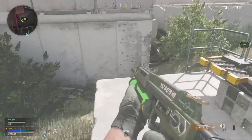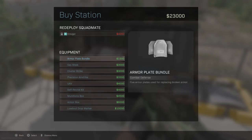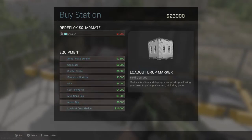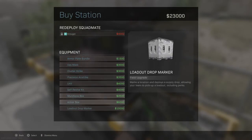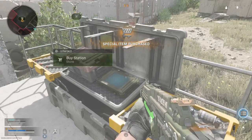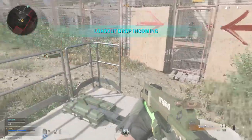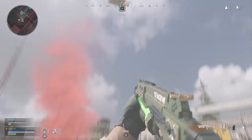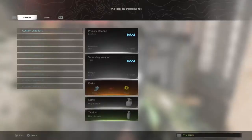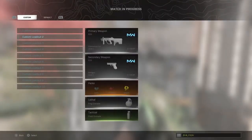Good work. Buy stations allow you to bring teammates back from the dead, purchase killstreaks, and more. Purchase a loadout drop marker. Nicely done. Now call in a loadout drop and stand clear of the smoke.